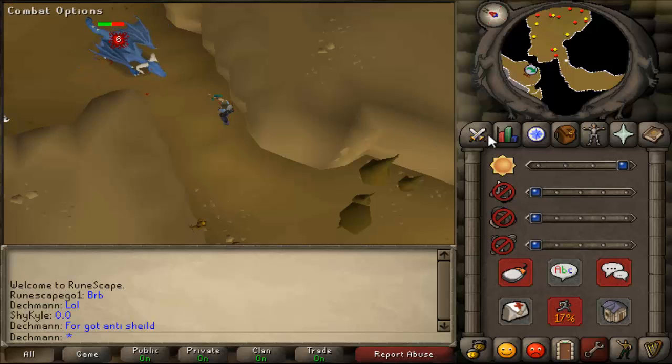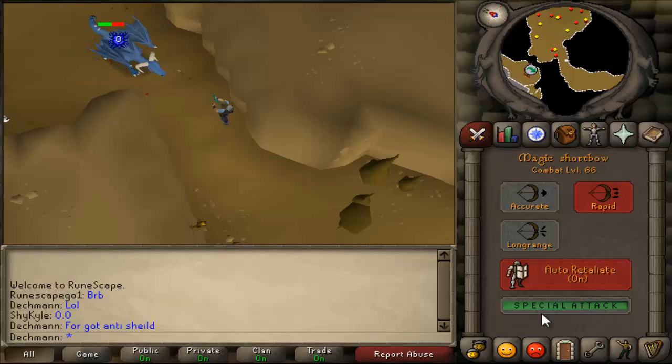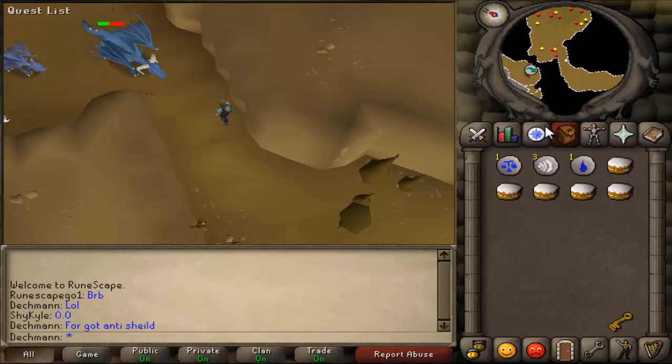What up guys, Deckman here, and today I am training some range. I'm just killing some blue dragons — they're not my slayer task, but I do need some money, and dragon bones and hides are a good way of making money.